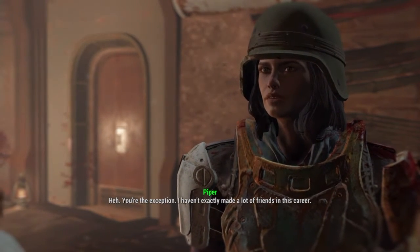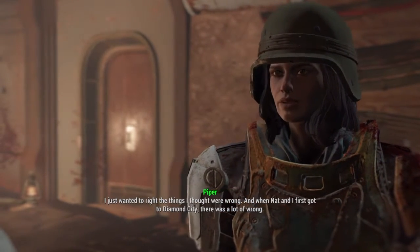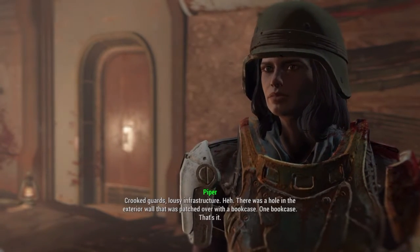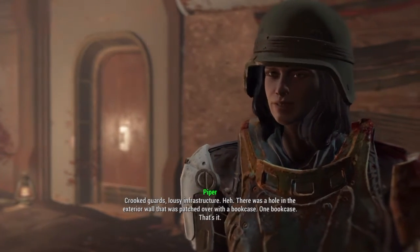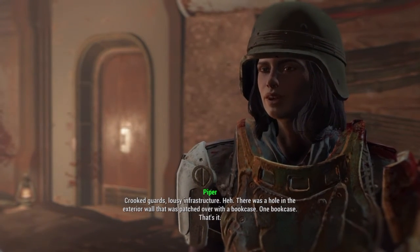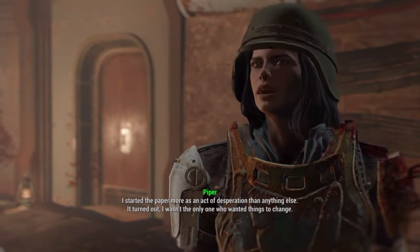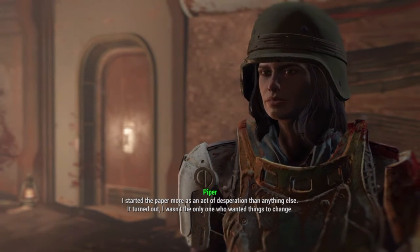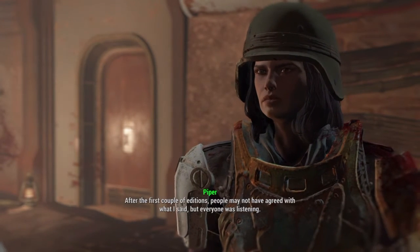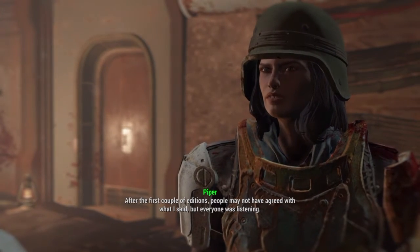I haven't exactly made a lot of friends in this career. I just wanted to right the things I thought were wrong. And when Nat and I first got to Diamond City, there was a lot of wrong — crooked guards, lousy infrastructure. There was a hole in the exterior wall that was patched over with a bookcase. One bookcase, that's it. I started the paper more as an act of desperation than anything else. It turned out I wasn't the only one who wanted things to change. After the first couple of editions, people may not have agreed with what I said, but everyone was listening.